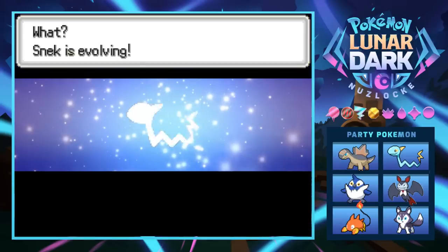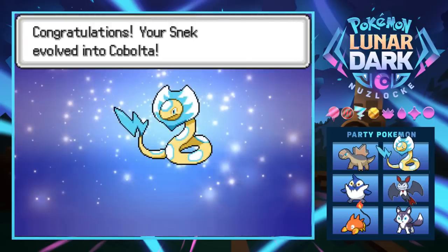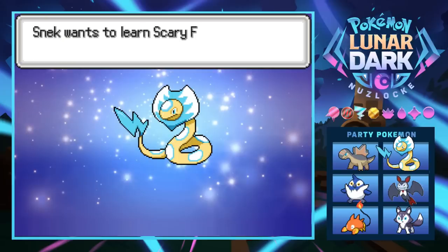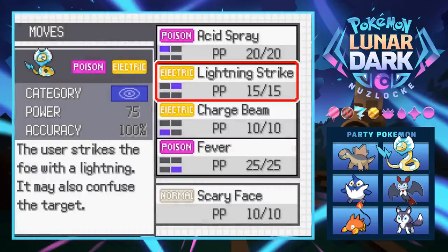Snake is evolving - we finally get to see what this thing turns into! I'm fired up - oh my Jesus, yes! It's a viper thing! I had no idea this was about to happen but this is fucking sweet! We evolved into Cabalta - I got like the best encounter on the route with this thing. It wants to learn Scary Face but ain't nobody got time for that.